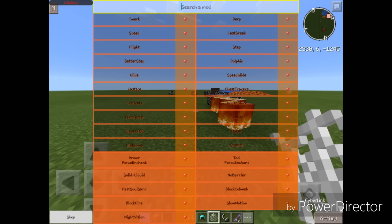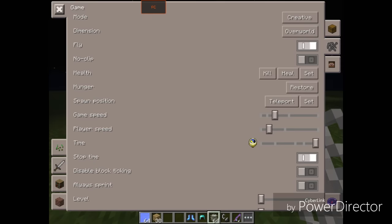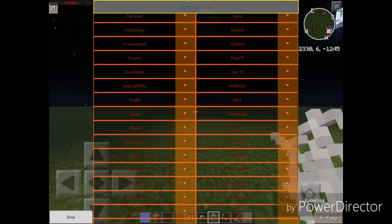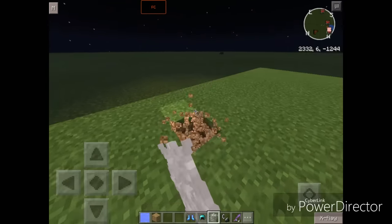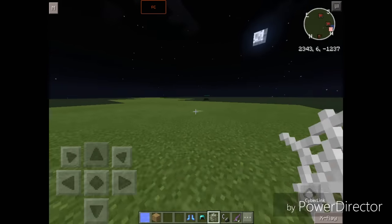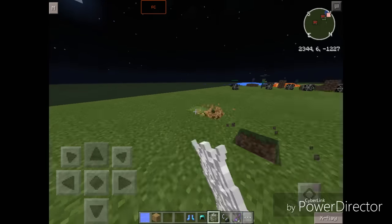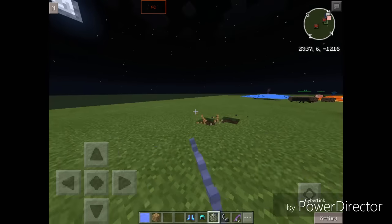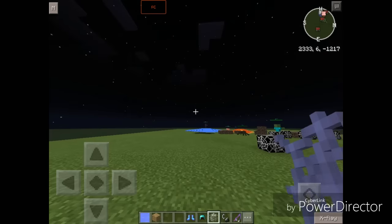Finally we have Night Vision. First we'll change the time to night. Y'all already know what Night Vision does — it just makes you see better in the darkness, which is really nice if you're digging in caves and forgot your torches. I think that's going to do it for today's mod review, part one.